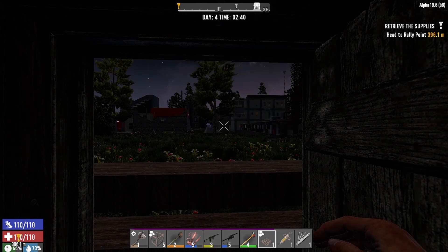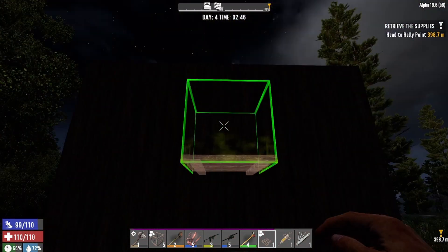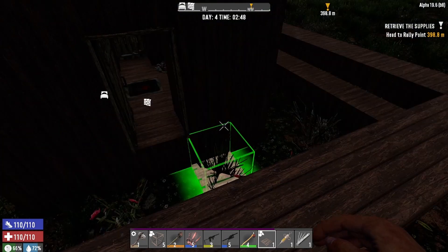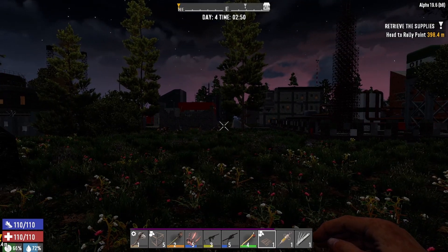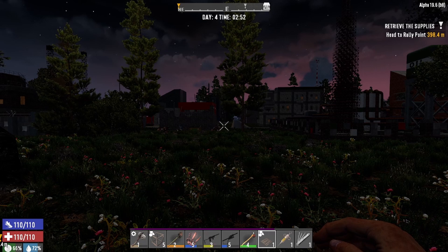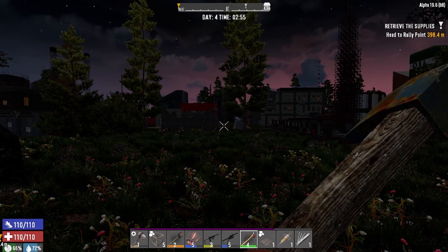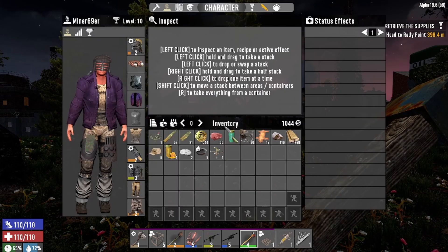Hey, what is going on guys, it's Player None here and we are getting right back into some Seven Days to Die Romero Mod. It is the morning of day four and we are sitting in our little house. I was thinking about trying to upgrade this base just a little bit because it looks terrible, but more importantly I want to get some missions done for the traders. One of the big issues right now is just having weapons readily available since I burn through them so quickly and can't repair them.